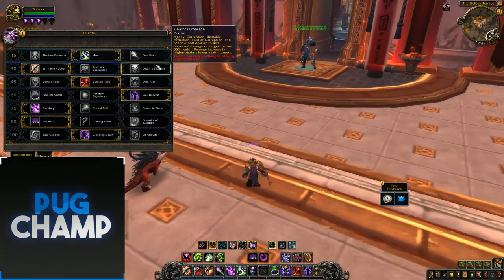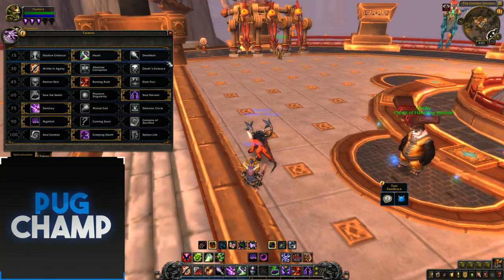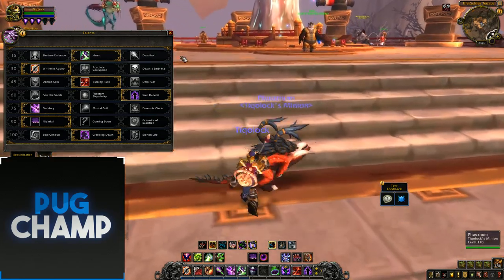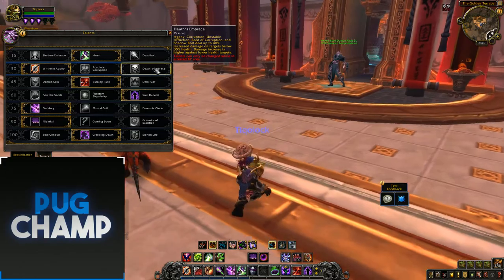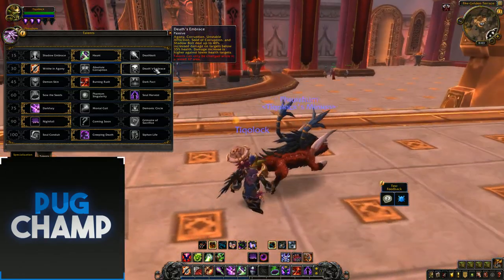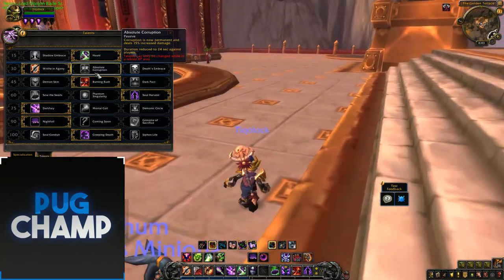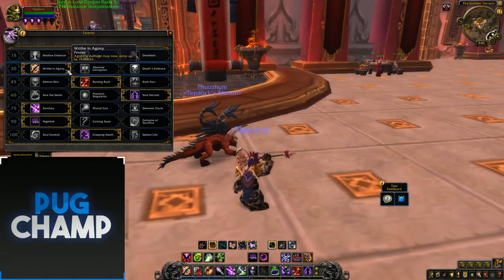I don't really like Death Bolt because you've got to keep up your DoTs, and adding an extra spell is just a waste of a GCD you could use on Agony, Unstable Affliction, and so on. Death's Embrace has been moved to a talent — Agony, Corruption, Unstable Affliction, Seed of Corruption, and shadow damage deal up to 40% increased damage on targets below 45% health, so this is basically the warlock's execute. Absolute Corruption makes corruption permanent and deals 15% increased damage.